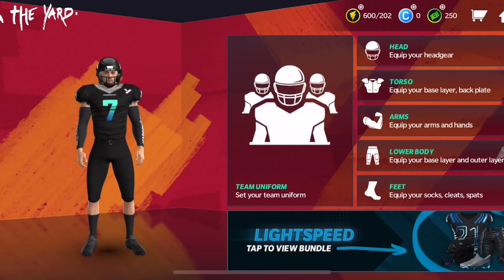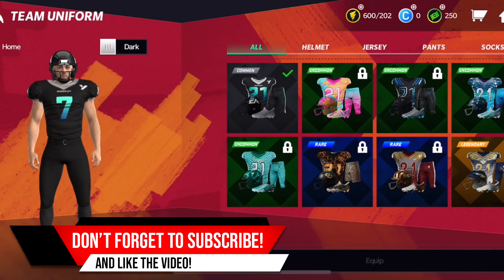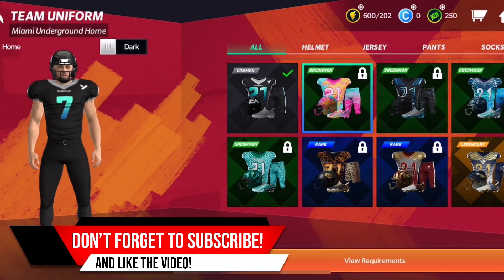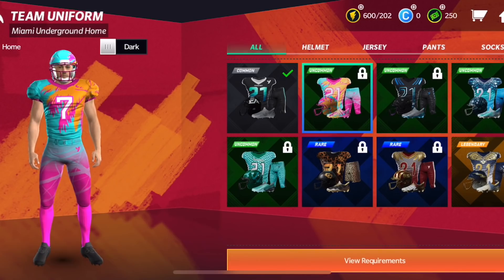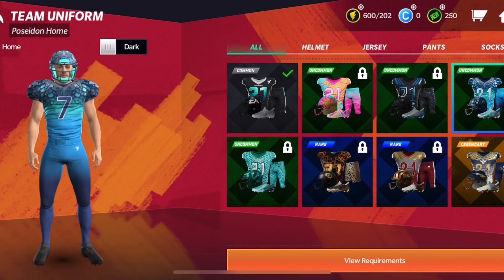I did think there would be more hairstyles and more options to start, but I would hope that they add more throughout the year. This is something that looks like they're going to do a lot of updates for — via patches and title updates they're going to add new gear and stuff, kind of like how NBA 2K and NBA Live used to do it. Right here you can set your home and away uniforms — it's like a loadout, your base uniform.